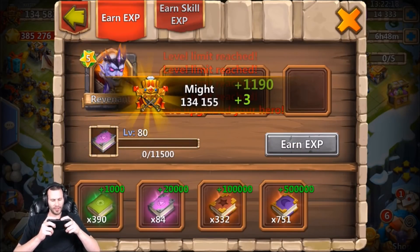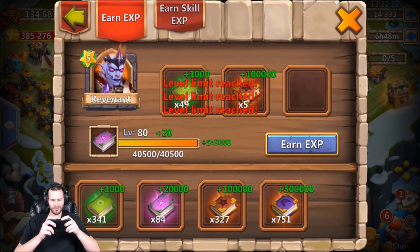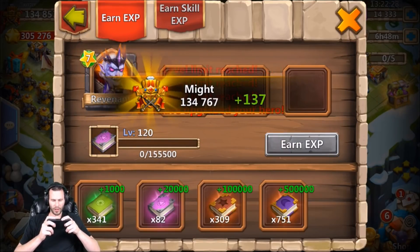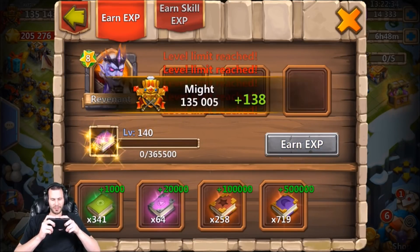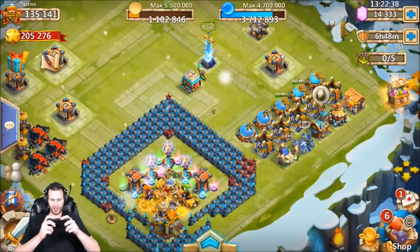That is so sexy man, what a roll! I am pumped - I've been wanting Revenant. I know it's kind of not really the best hero to roll, but whenever you're sitting on one, let's go ahead and level him all the way up as far as we can. Nice - 140 Revenant. He doesn't have enlightened so it's not like it matters if I spend books to level him up.